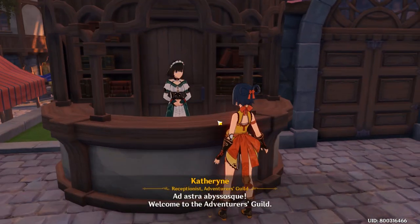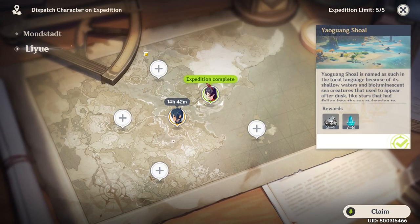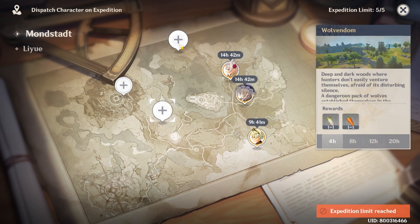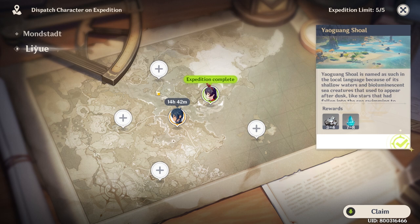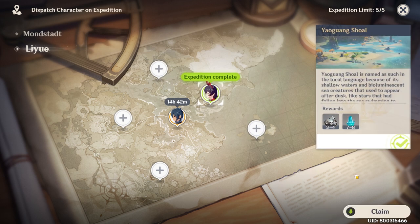The expedition system will be unlocked at Adventure Rank 14, and this is a very useful passive source to get extra materials when you go offline. The available expedition slots increase as you grow. You should always send out your characters for an expedition before you log off, and use this feature for extra characters who are not in your main team to maximize the gain.